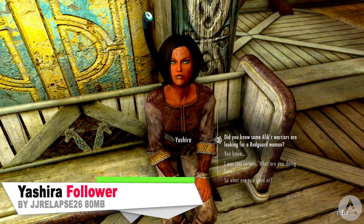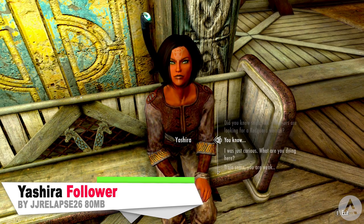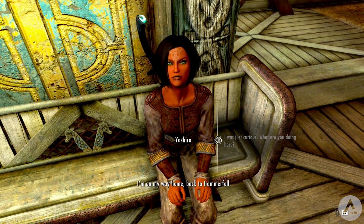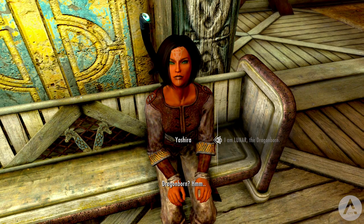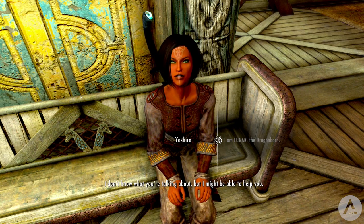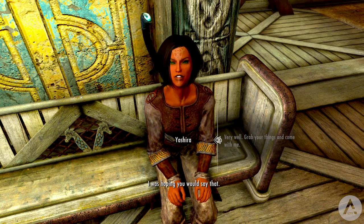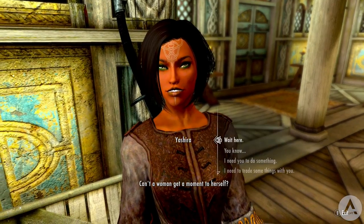Our final Xbox mod is Yashira. Yashira is a Redguard who is stranded in Whiterun after leaving Hammerfell. She calls herself a blade dancer — a warrior trained in two-handed and dual wielding combat. One day when she visited the Temple of Kinnerith, she met a stranger who claimed to be the Dragonborn, and on that day her life changed forever. Yashira is marriable, though it works a bit differently with her.